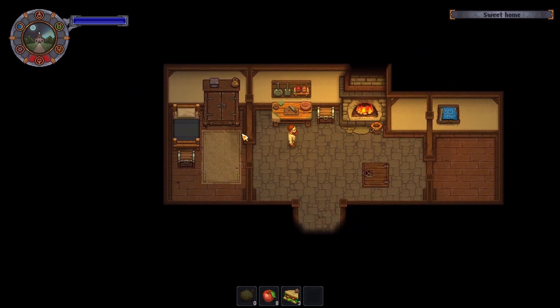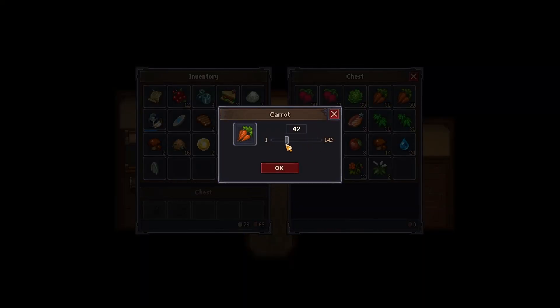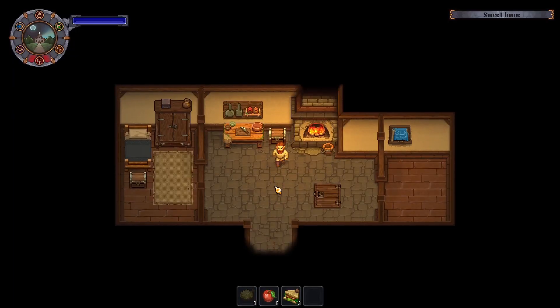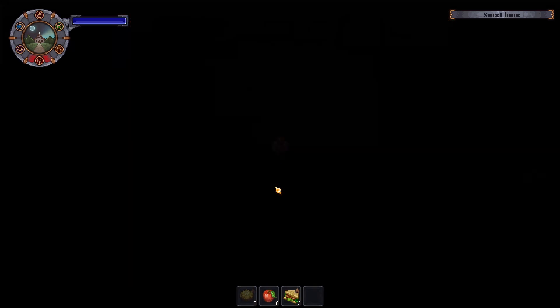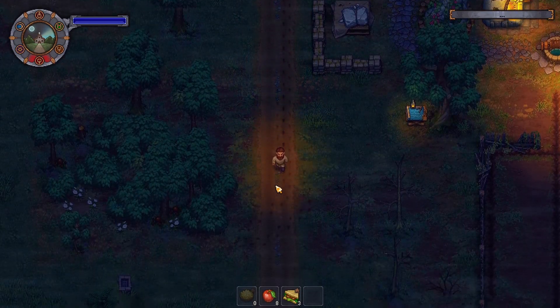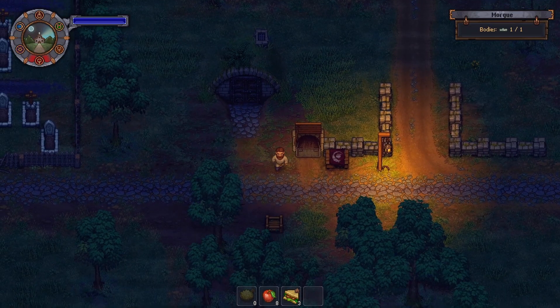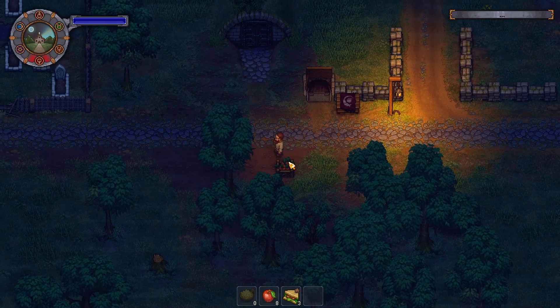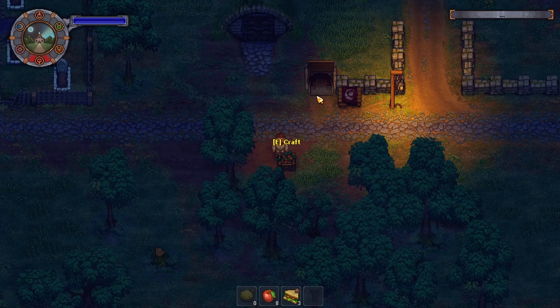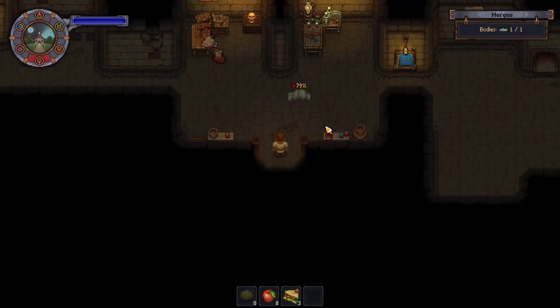So let's grab some carrots — 40 should do. There we go, grab those 40 carrots and put them in. 40 carrots means we should get a fair few more zombies.